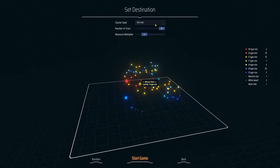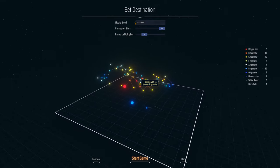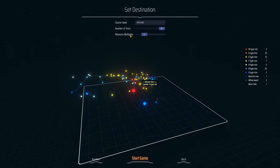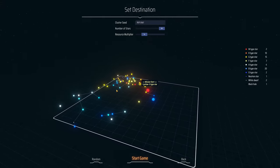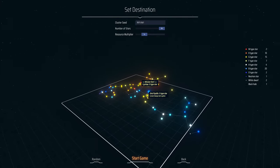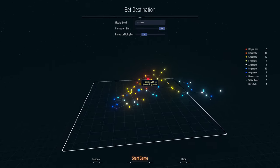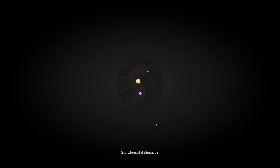The game is procedurally generated, so we'll just stick with the generated cluster. Star 64, resource multiplier we'll leave at standard. This is what our little solar system and star cluster looks like. It says cannot change start system, so I guess we're starting here. Mission start, let's go!